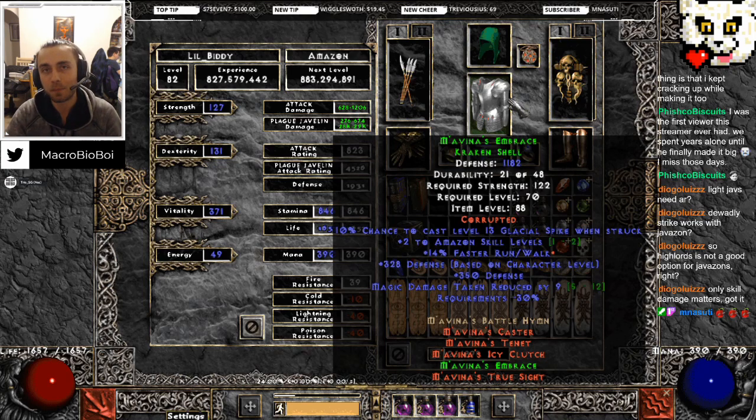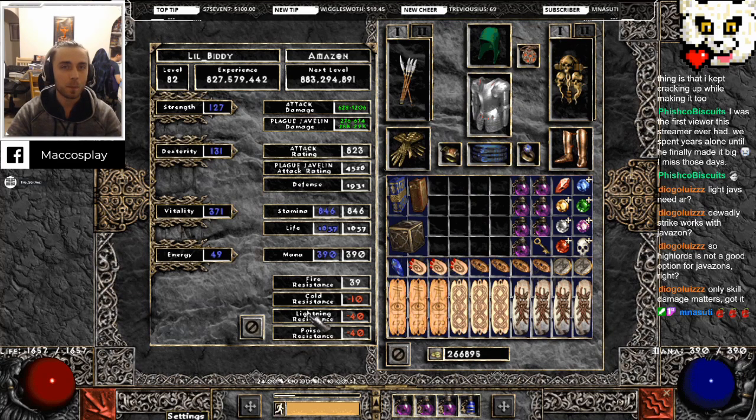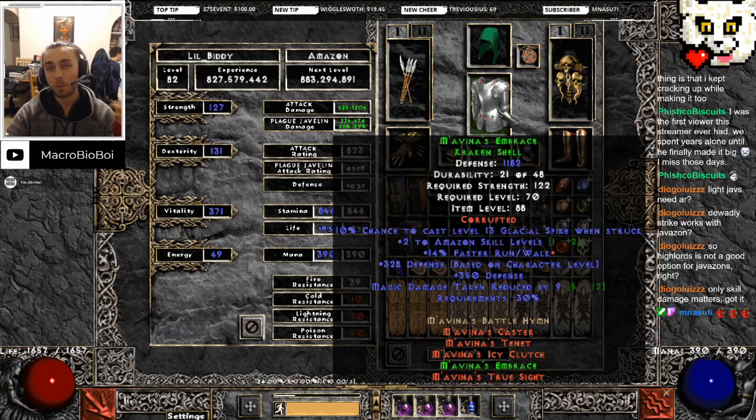The issue with Bramble is that it has 50% faster hit recovery and you have no intention of getting hit on this character. I promise you I've never died in cows. I started playing this character in cows at level 75 and I've never died, never even been close. Bramble is just not good enough and it's too difficult and expensive to get a perfect one.